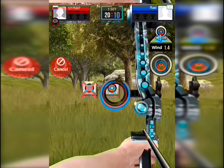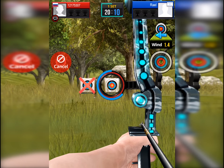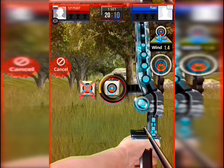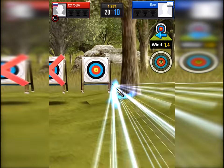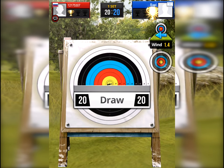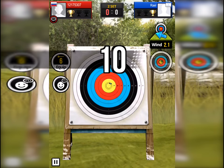Now my opponent is going and he's trying his best, and he got 10 — which means he has 20. In order to win the game I have to try to get 10 as well. 1.4 wind so I have to go more to the right because the wind goes to the left. As you see I'm going to this corner of the red lines and I got 10. Now we have 20 and 20, so the first round we are equal.